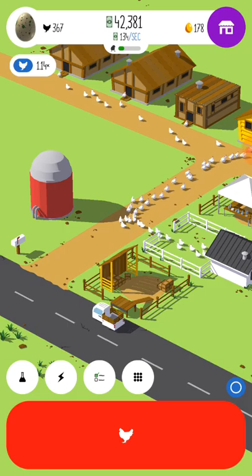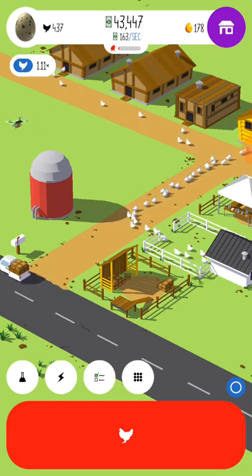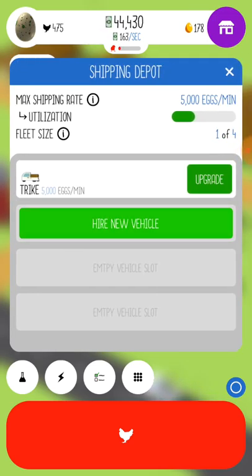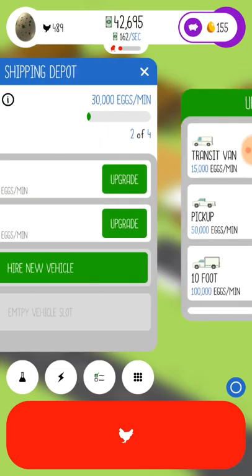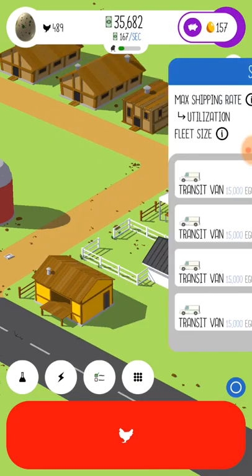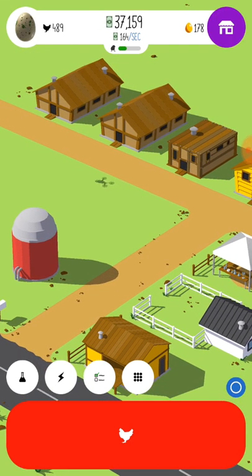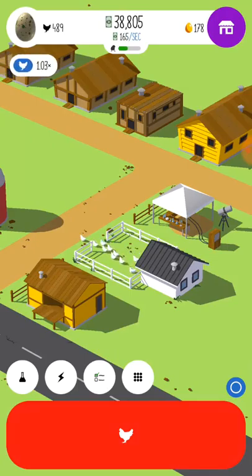So then we're gonna fill it up with some more chickie poos. Come on chickies. So cute. Kind of a pointless game, but I don't know — it's kind of a fun little time waster, not gonna lie. So let's see what we got here, let's see about our vehicles. We can hire a new trike, a transit van. Let's upgrade our trike to a transit van. Let's just hire a bunch of vehicles.